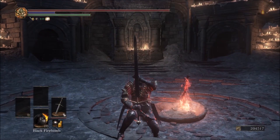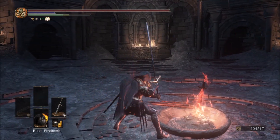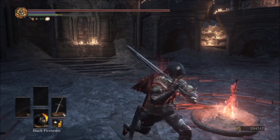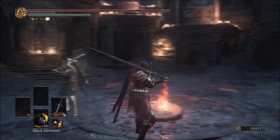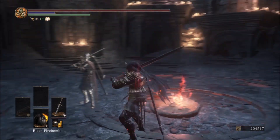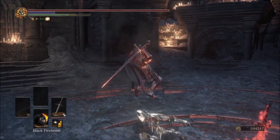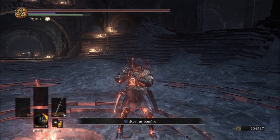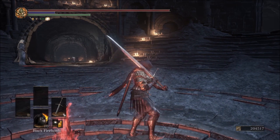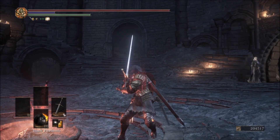What we're going to do today is show you how damaging this thing can be. Hopefully we'll stay at full health so we can show the full potential. 600 AR on a great sword with a Sharp infusion — I can guarantee this is more than a strength build. Let's get in the arena and kick some butt.